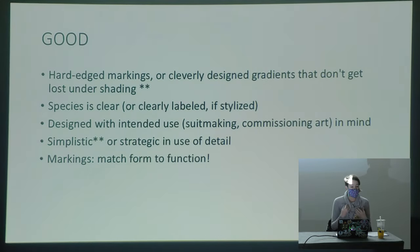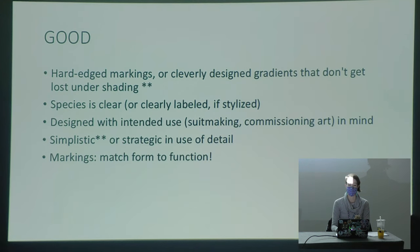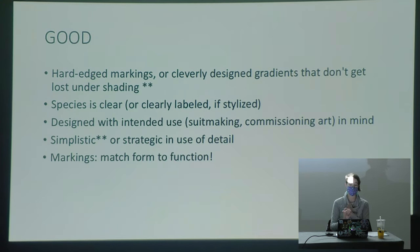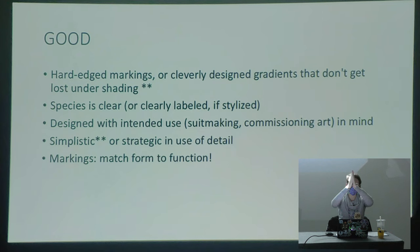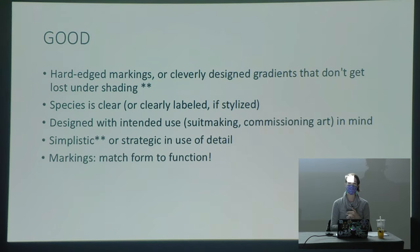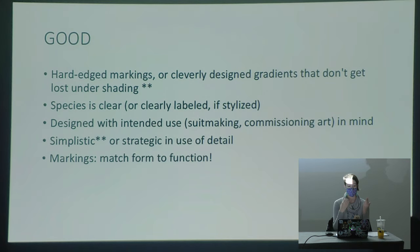Throughout my time designing characters, there are a few things I've found that work really well. Hard-edged markings always work really well — that means one color butts up against the other, not necessarily a straight line. You can do hard-edged colors and still have some fur texture in there. This makes things really easy, especially if you're commissioning suits, because people will be able to butt up colors of fabric on fabric.